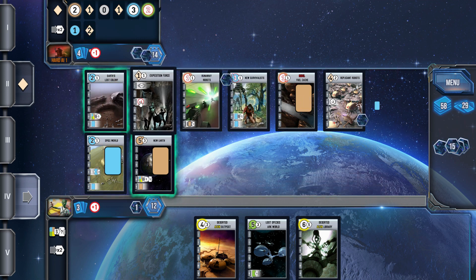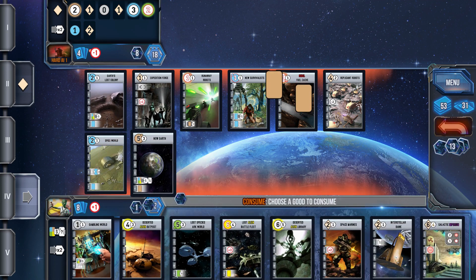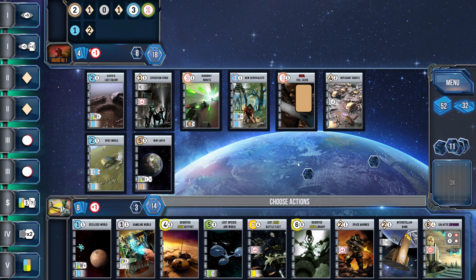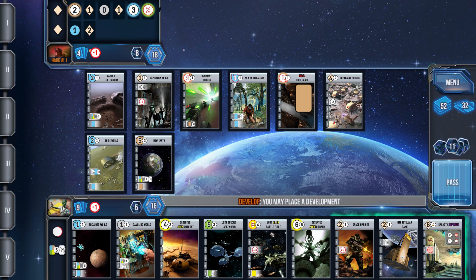I'm noticing that the hard AI is motoring right along with me — our tableaus are four cards out from being filled, and the VP pool has been drained all the way down to 11. Time is getting kind of tight. I want to do one more card draw and get that Deserted Alien Library down now.